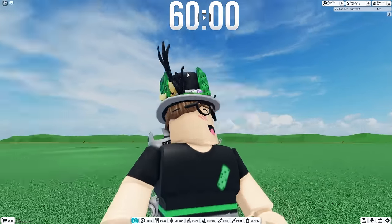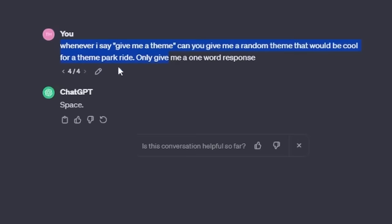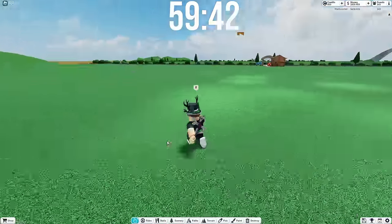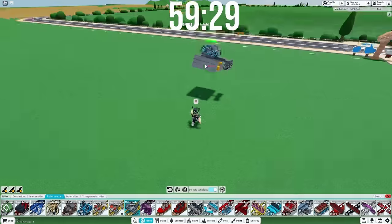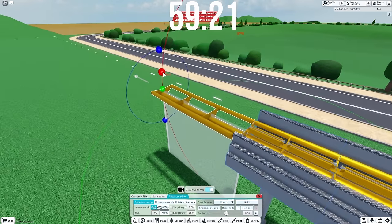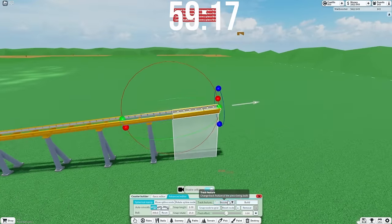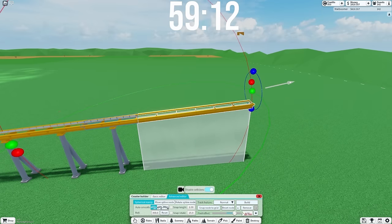Let's start this challenge in 3, 2, 1, go! The timer has started. The very first theme that Chat GPT wants us to make is Space Theme, and I have the perfect idea for this one right away. There was a brand new roller coaster that came to the game — it's like based off of Tron. We're going to build this because I think a space-themed ride would be a pretty easy one to do. It's just going to be a pretty simple motorbike coaster.